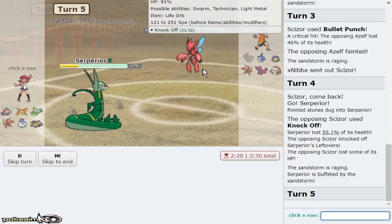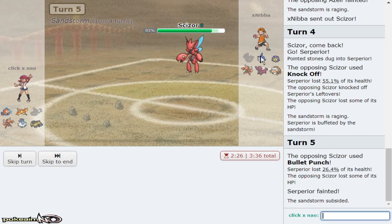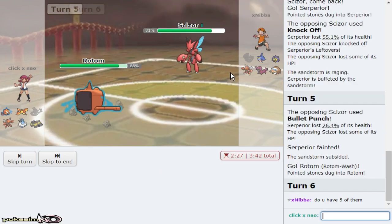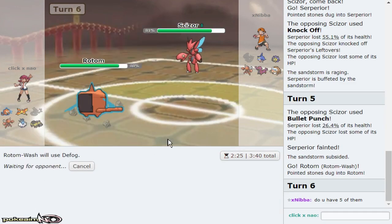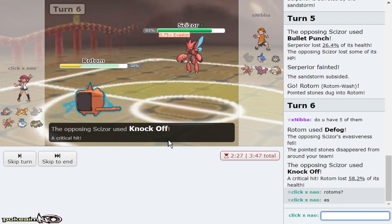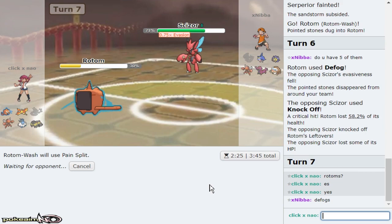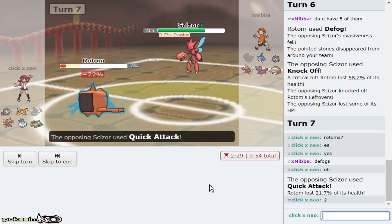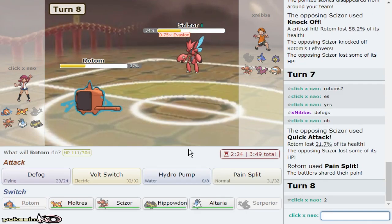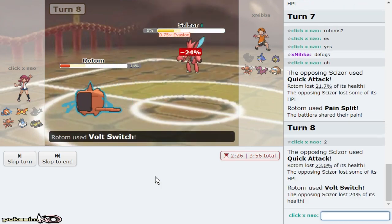I don't mind him taking two hits just so I can defog with my Rotom. We get to go for defog and it's going to be a successful defog! Do you have five of them? Five Rotoms? Unfortunately he crits me on the first one, but I can Pain Split up. I can Pain Split up as he goes for Quick Attack, and I can actually knock him out with Volt Switch here after his Life Orb hit. A little bit unfortunate that I got critted, but Rotom doing its job thankfully.